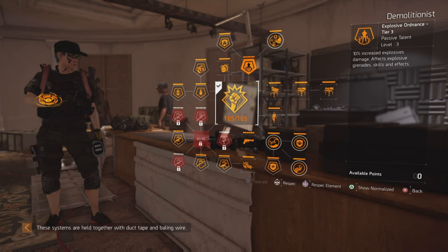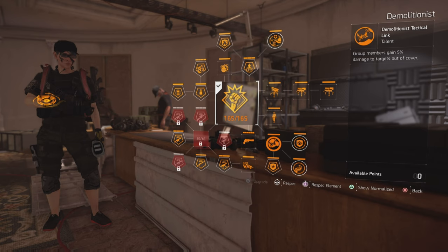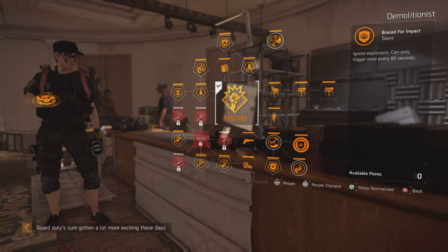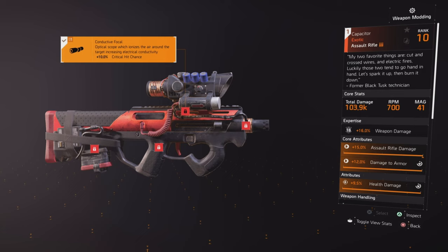I'm going to go with the Demolitionist specialization for this build, mainly because of the 10% increased explosive damage that affects grenade skills. I also get the Artillery Turret, also known as the Mortar Turret. I give my group members 5% damage to targets out of cover, I can ignore explosions once every 60 seconds, and when my armor is reduced to zero, I refill all my main weapon clip ammo.